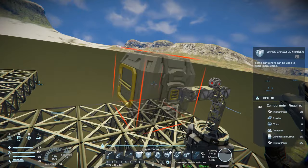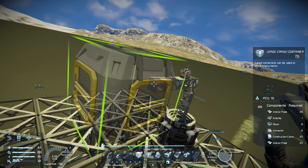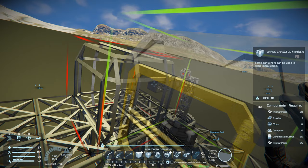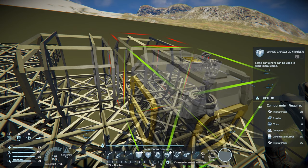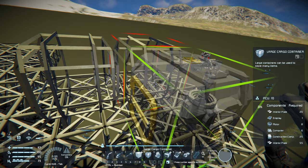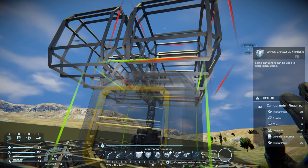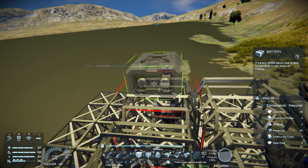The first thing you want to place is the large cargo containers. The number one thing to think about is we want one of these small outputs on the bottom, one large one on the back, and one large one in front. This way we can connect all of the cargo containers up with the large ports and use the small one for the drill on the bottom, and use the ones on the back for the connector so we can connect to the base. We're using about four of these large cargo containers. Most of what I'm doing here is for looks — what really matters is that we've got one small port on the bottom to connect to the drills and a large one in the back to connect to our connector.